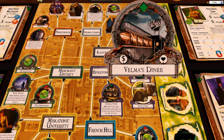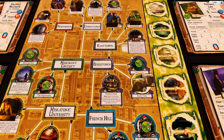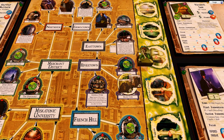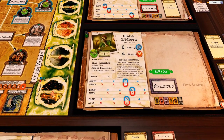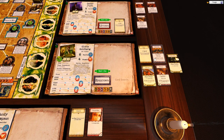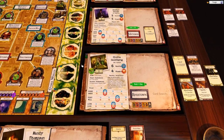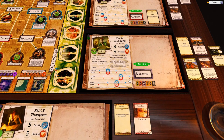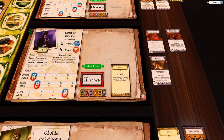Gloria is at Val's Diner. That place gives you health and money, but we're focused on hoovering up clues. She's going to go one, two, three to the graveyard - she needs three movement which she's got. She's got tommy guns, shotguns, and a spell. She's also got plus one speed, so we can move it down one with one focus. That still gives her three movement with a little bit more sneak, and the other stats are good, so we'll use just one focus.